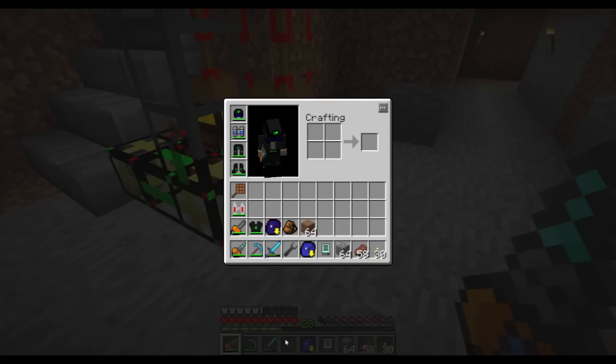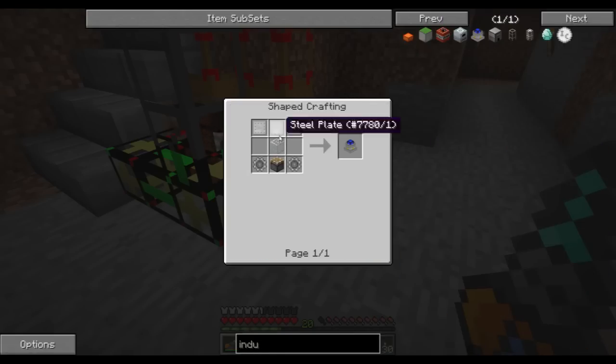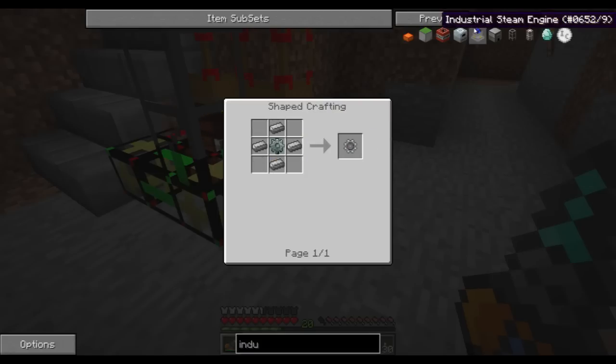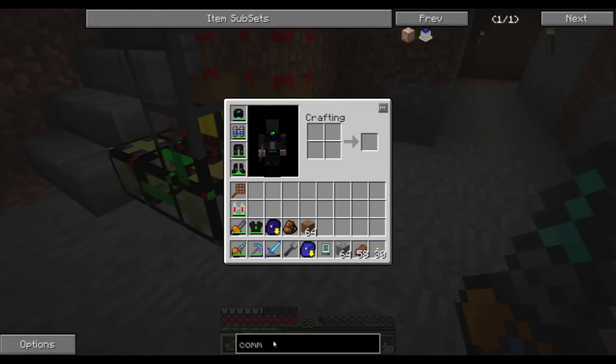It's going to be industrial steam engines, so we're going to need steel for them. Actually, it's going to be the commercial steel, so we're going to need iron plates and pistons. So it's nothing really major.